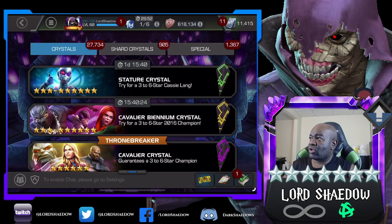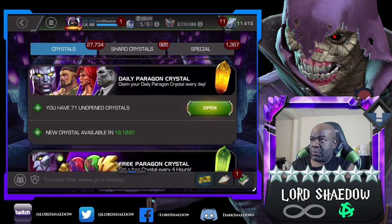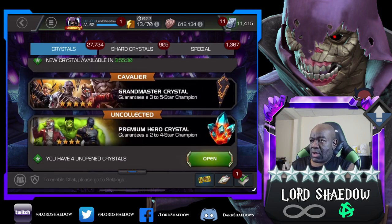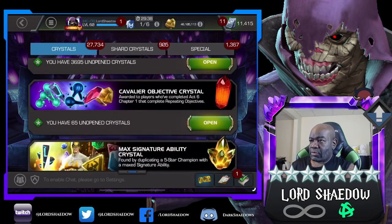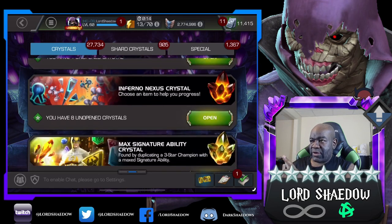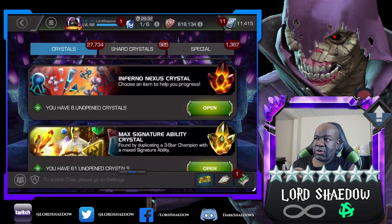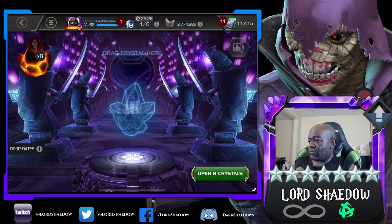Let me turn the sound down a little bit so you guys don't get a reverberation. So we've got those Paragon Crystals — we're going to open those up in a minute. What I want to do first is open up these Inferno Nexus Crystals. I got eight of them to open up, so I want to open these up first.